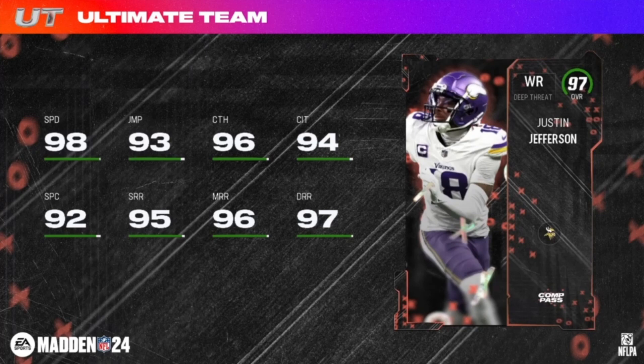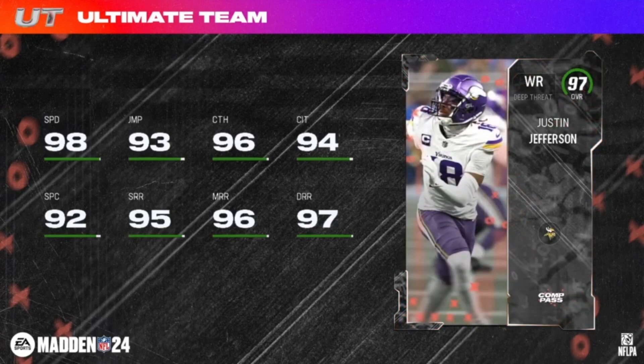Second ability bucket is the same — Grab and Go, Wide Receiver Apprentice, Route Technician for 1 AP, Third Down Threat for 0 AP. The limited version's third custom bucket is Deep Elite and Short Elite, both for 0 AP — available to the first 1,000 players who reach level 17. The base version is not auctionable and does not include Deep Elite and Short Elite for 0 AP.